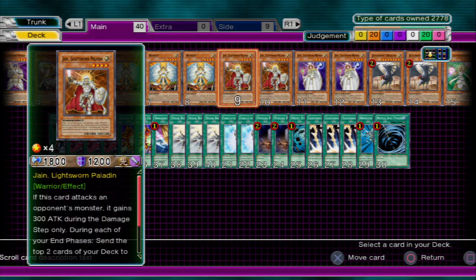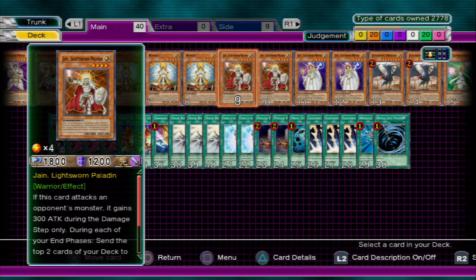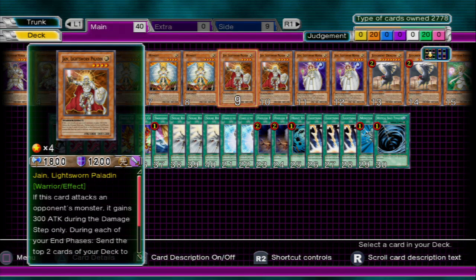Then we've got Jain. She gains 300 attack when she's attacking, but she's a helper for discarding as well, because she discards two cards from the top of your deck to the graveyard. So she helps out.